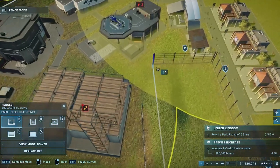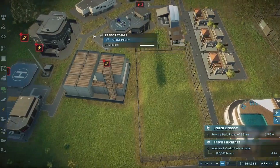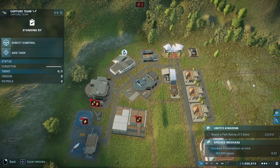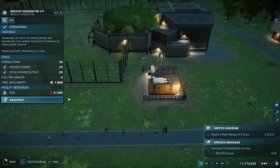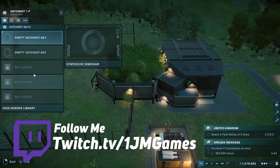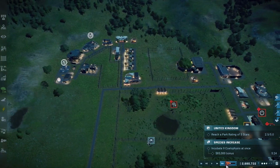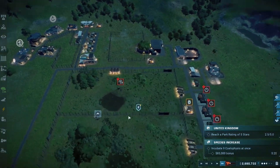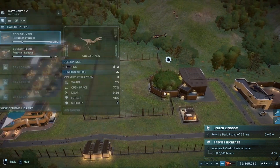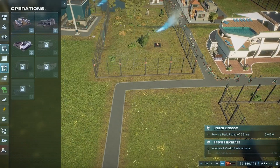I don't think this will be animal cruelty seeing as they are teeny tiny. I'm going to have to move this facility elsewhere because of all the dinosaurs already on it. I should have enough to produce them. Our objective is to create at least nine of them. There's a risk of sabotage but I get an 85k bonus if I do it within the next minute — move move move!